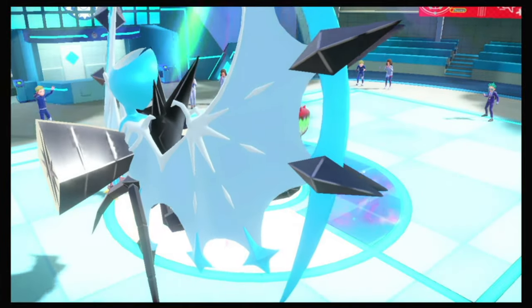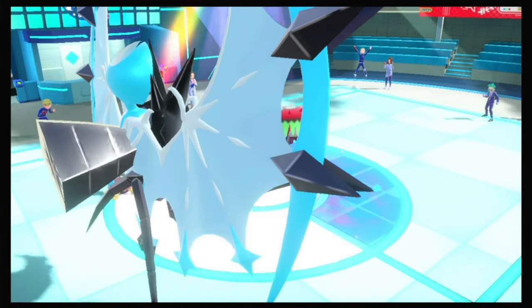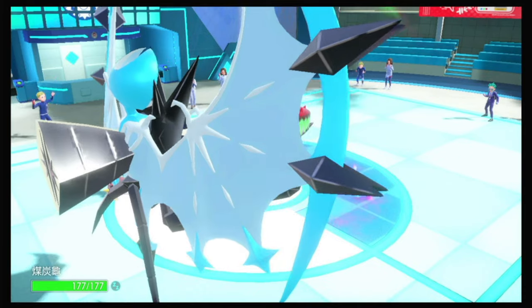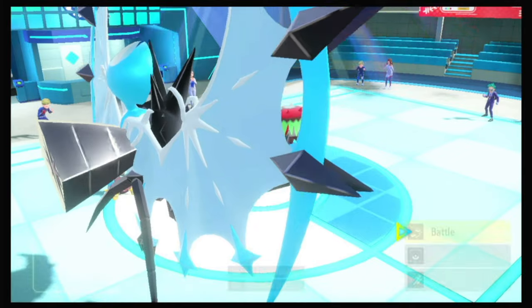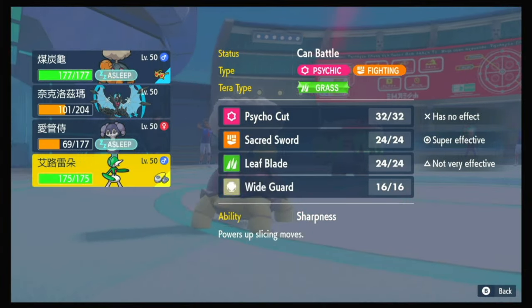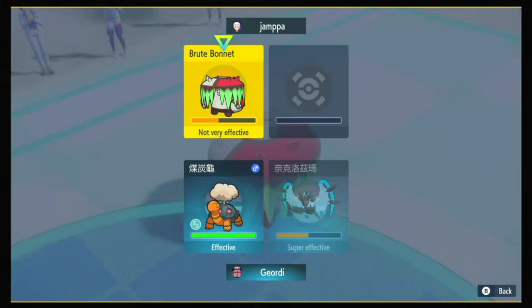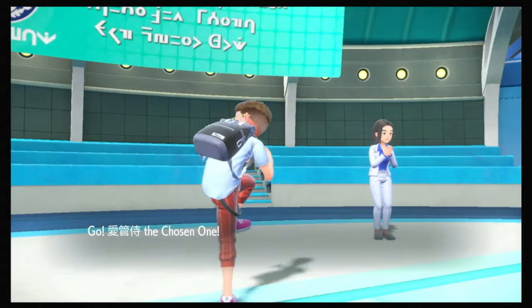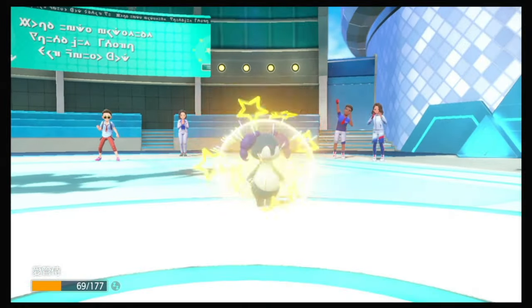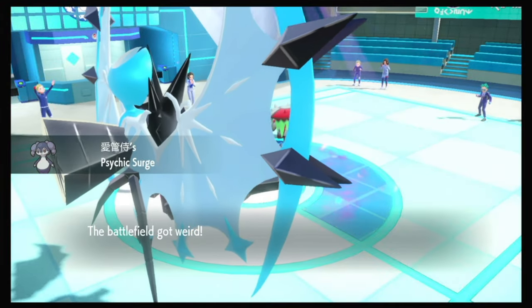Someday I'll remember to put Necrozma on the left. Remind me in the next battle — yell at me if I'm about to put it on the right again. Okay, Weirdness disappears and they can Sucker Punch now, unless I put Psychic Terrain back and hit them with a Moongeist Beam. They probably forfeit at this point — they don't forfeit! Okay, it's just a Gallade waiting room now. I'll just Sacred Sword and it's over.